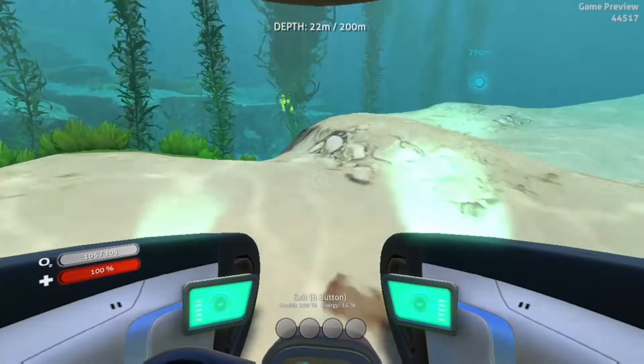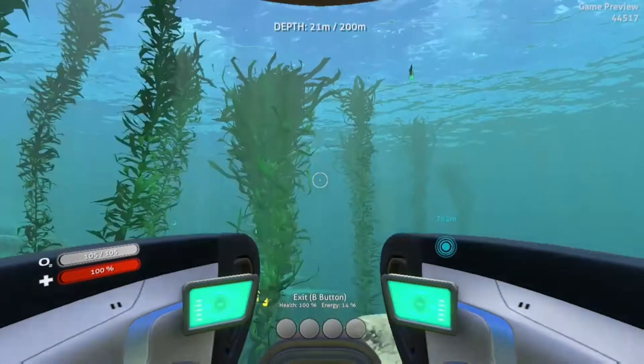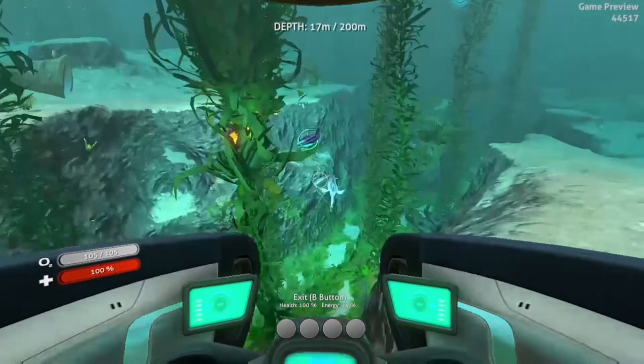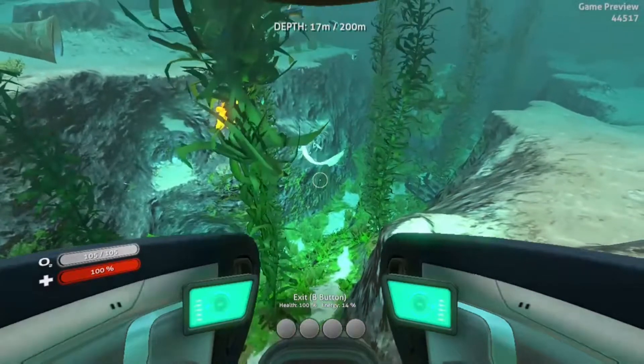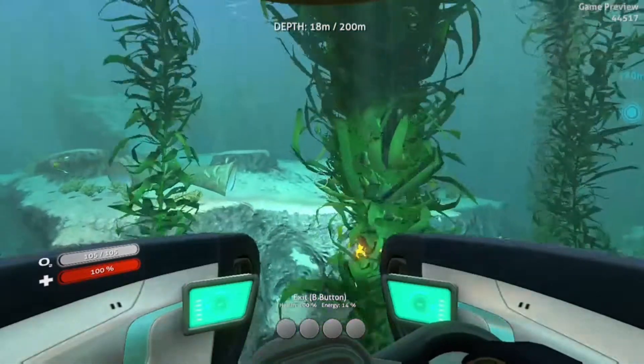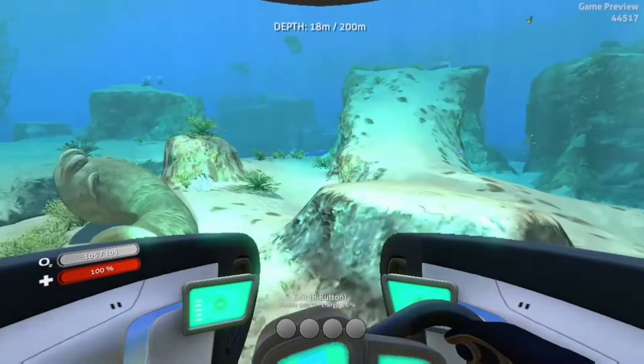Basically when you start out in Subnautica, all you have is the life pod to start with. The idea behind it is you have to go out and collect items, such as titanium, which you can get from broken parts from the wrecked ship.